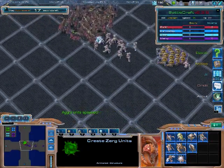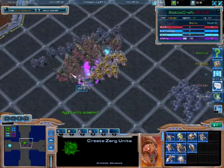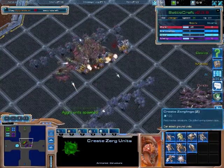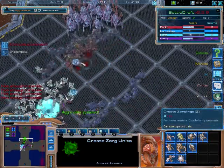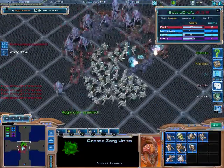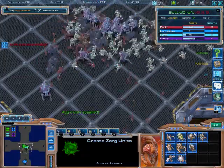Got my other opponent here, going to meet me in the middle — some zealots, some mules, some marauders. I have some marauders backing up my queens now. I'm going to send out a couple zerglings to tank a little bit for the queens. My partner is also meeting in the middle and helping me out. We're working as a team.